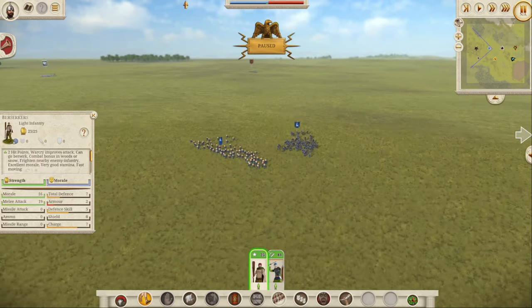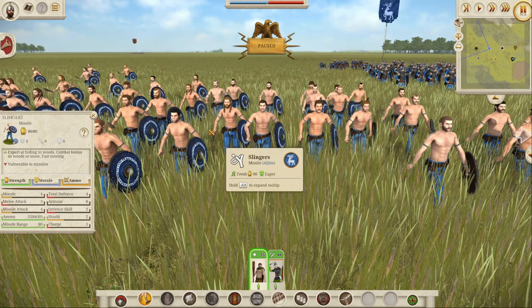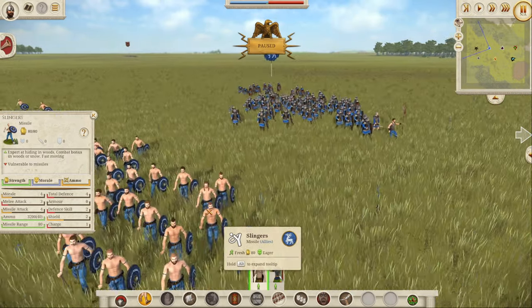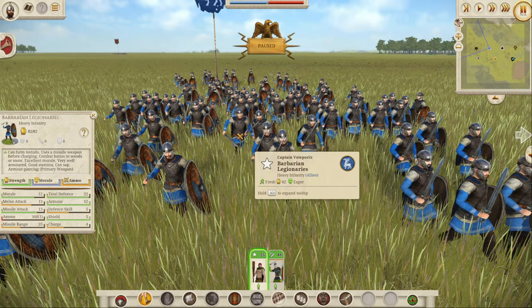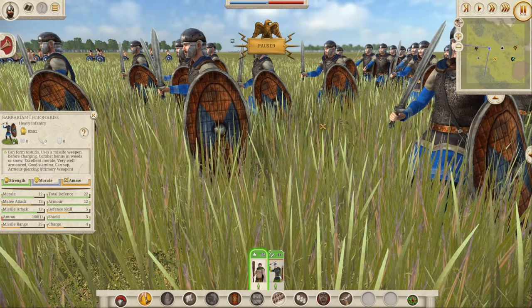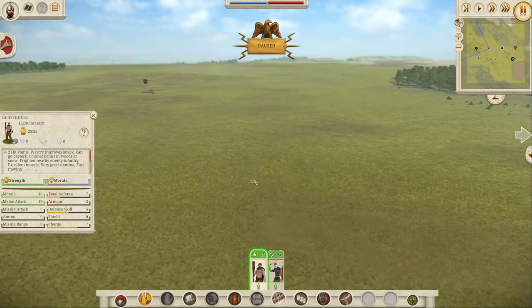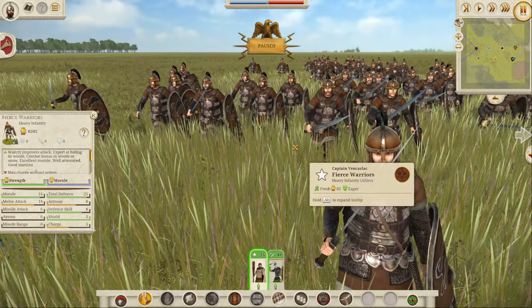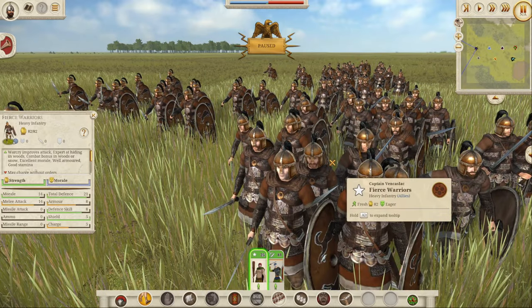The Britons get Slingers added to their roster, because before all they had were the Head Hurlers as a missile option. The Slingers are pretty basic but give you an alternative - though the Head Hurlers are so overpowered you should still prioritize them. Britannia also gets the Barbarian Legionaries with similar stats to the Gallic ones but with different shield designs. Dacia also gets the Fierce Warriors, reskinned in dark brown - an incredibly strong unit that would give any Roman Legionnaire serious trouble.